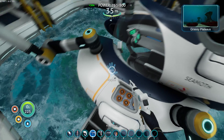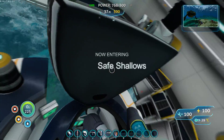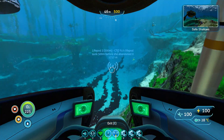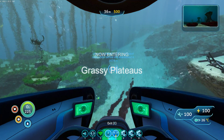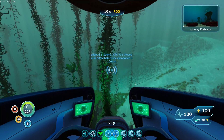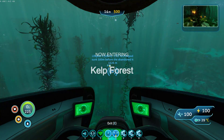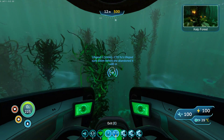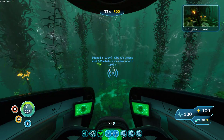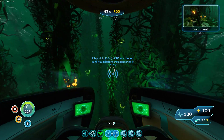There's one in particular — the depth module, I think — that I wanted to do that requires rubies and I only have one right now. Oh, your health as well. So, first on the list is Life Pod 2. Let's go do that. And then after we get our upgrades going, I think it would be a good idea to get the Cyclops built, because we're going to need that — or rather it's going to be very helpful — for the next stage.